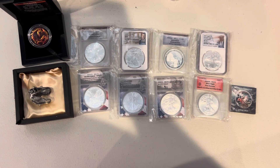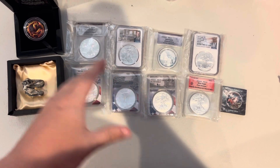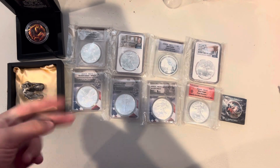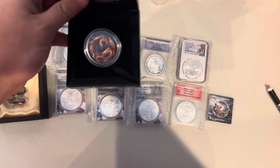Hey guys, it's Jersey Silver Stacker here. We have an awesome game for you — this is going to be a mini game leading into the giant game. This game is going to be two dollars a spot, 30 spots, and the winner is going to win two spots into the big game. Here are the options.